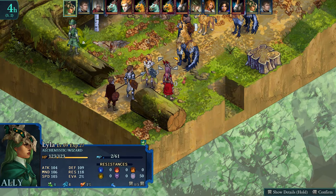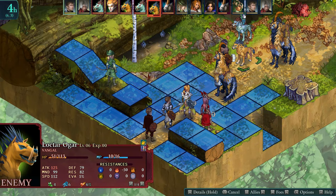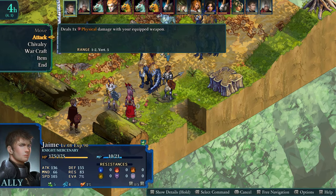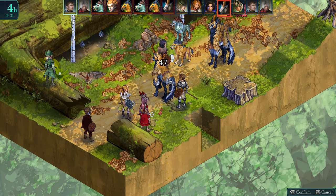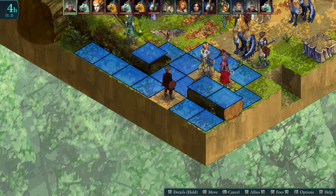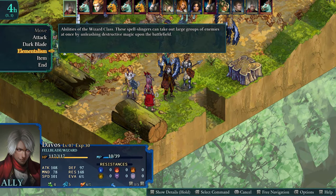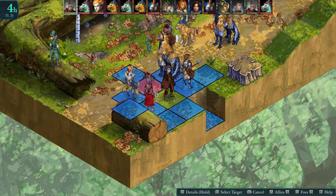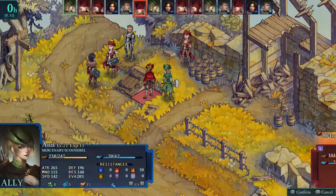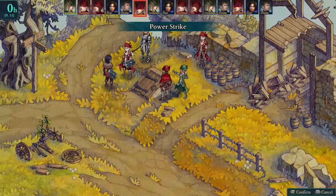Fel Seal takes some inspiration from Tactics again by utilizing similar rules regarding positioning. In Tactics, whenever a party member performs an offensive action, the chance of it connecting is calculated based on where you are attacking from. Attacking from the front grants the lowest chance, while attacking from the side increases it, and the odds are best from behind the foe. Fel Seal has the same core mechanic with the key difference being that damage dealt is increased rather than the chance of landing the blow. I prefer the way Fel Seal handles this, mainly because I don't think RNG should play a large role in a game centered around strategy.